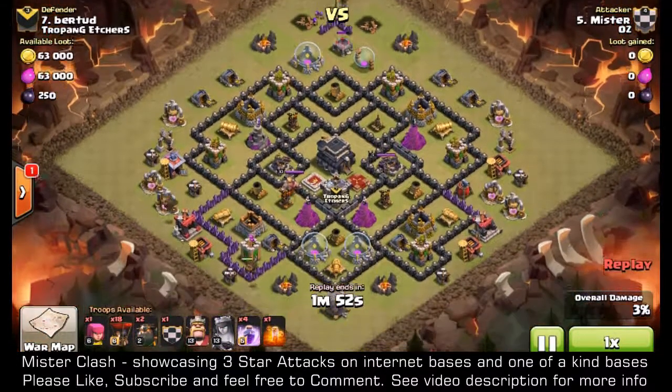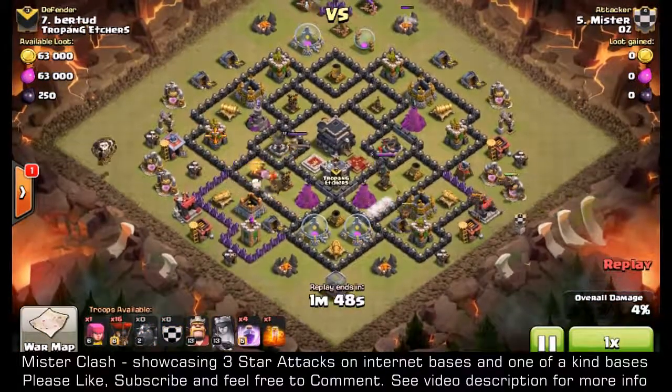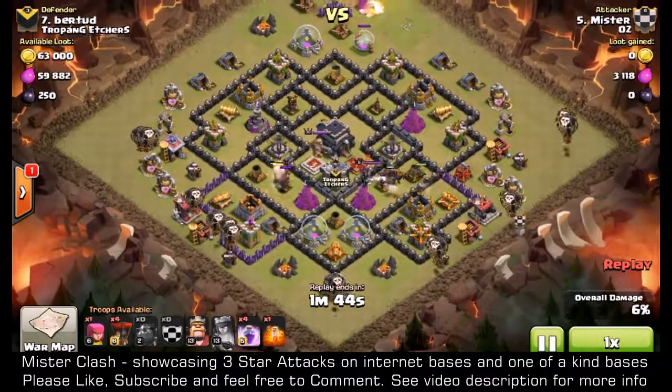Now the lava hounds are coming in from the bottom — two on the left and three on the right — followed by the surgical balloons, two and two all the way around.